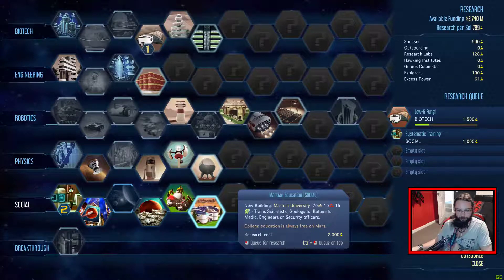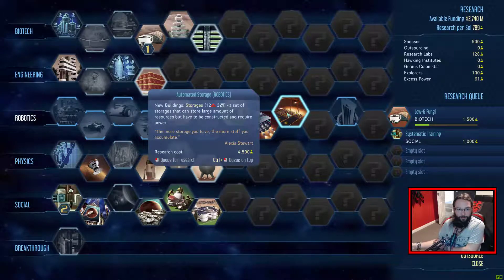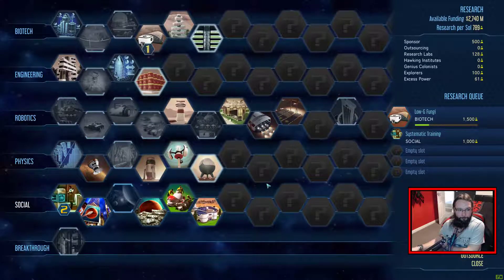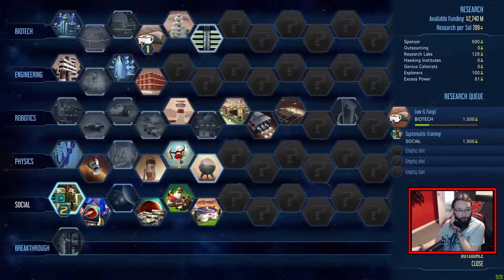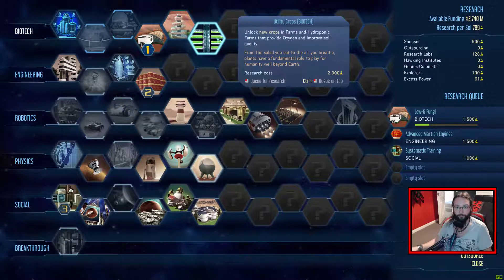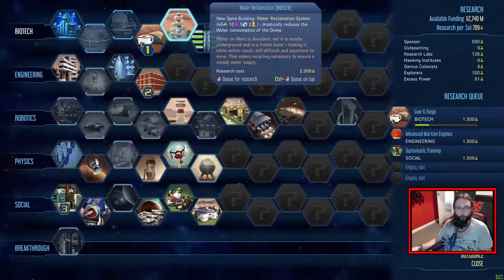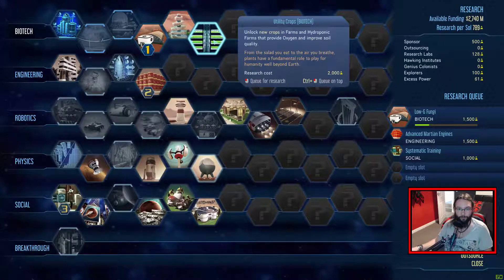So what have we got? Martian education - don't think we need the university just yet, but we can then train scientists, geologists, botanists, medics, engineers or security officers. Automated storage - a set of storages that can store large amounts of resources that require power. Don't think we need that yet. Rockets and shuttles require less fuel - I think that might be worth getting. Unlock new crops in farms and hydroponic farms that provide oxygen and improve soil quality - we might want to increase soil quality.